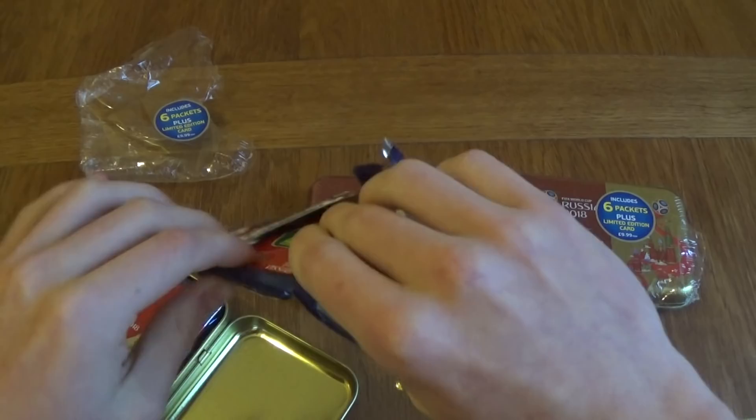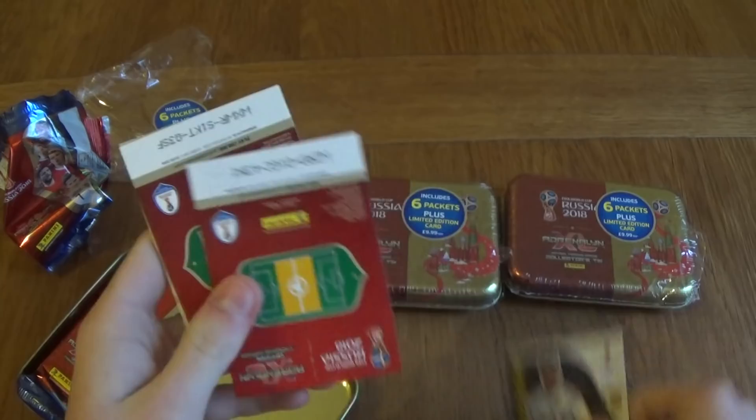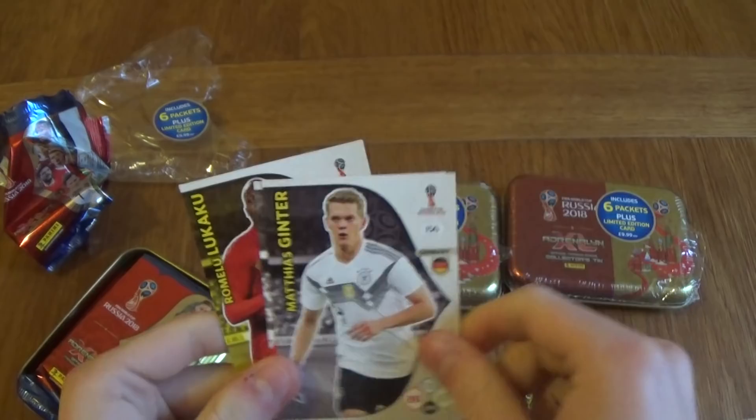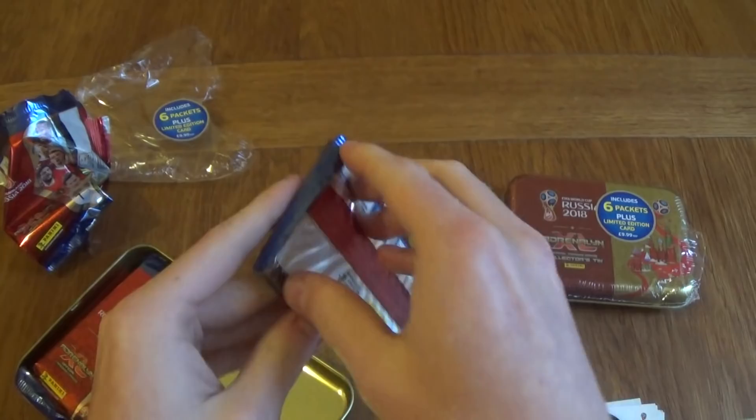Let's open the packets and see what we're going to get inside. Hopefully a nice Invincible, or an Expert, or something like that. We've got Kadira. 2Shine is going to be Xavi Hernandez's fan's favourite, and a Marco Asensio rising star. Masakini, Ivanovic, Magnussen, Ginter, Jorgensen, and Lukaku for the base cards. Let's look at the odds.